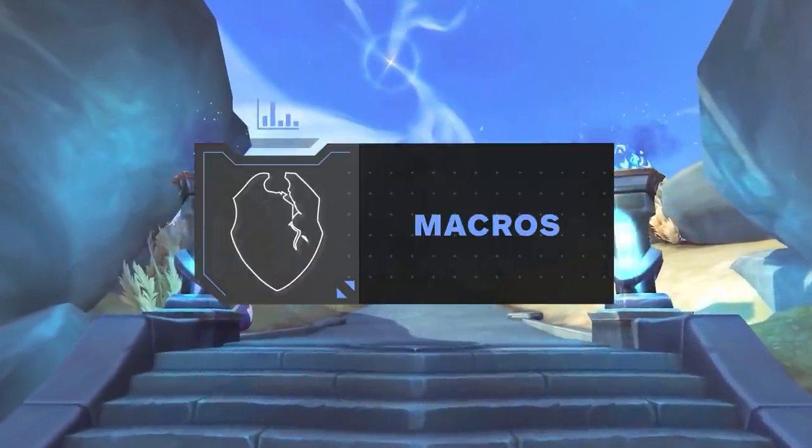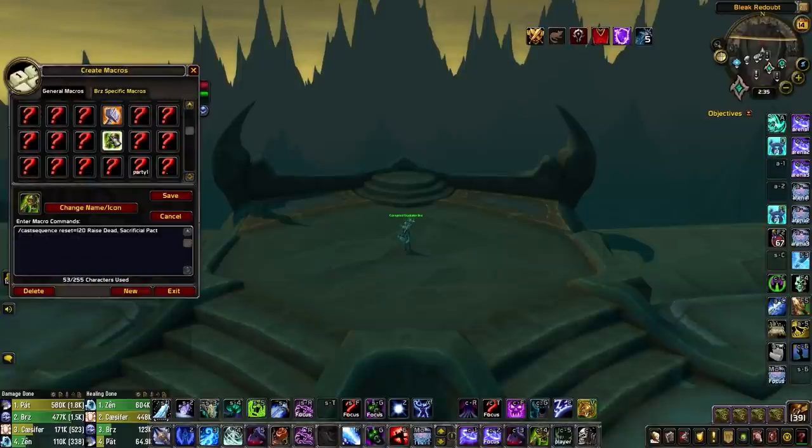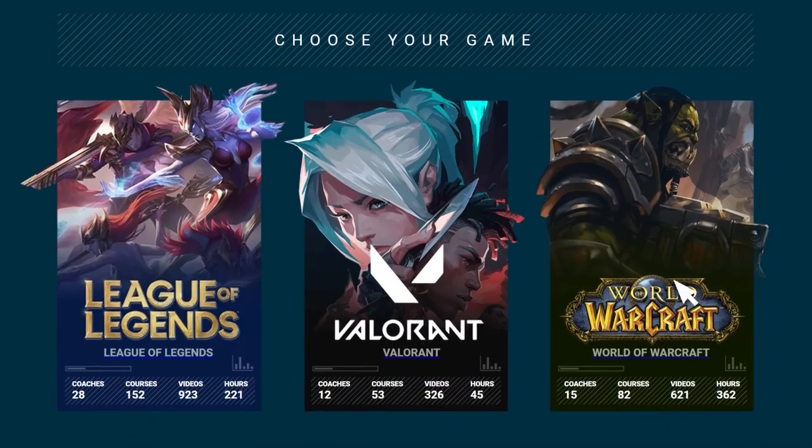For macros, the most important are focus macros for Mind Freeze, Death Grip, Chains of Ice, Asphyxiate, Strangulate, and Dark Simulacrum. You'll also want a stop-attack macro with Blinding Sleet to prevent accidentally breaking it, a cancel-aura Lichborne macro to prevent priests from shackling you when you Lichborne their Fear, a Pillar of Frost and Badge macro, and a cast-sequence macro for Raise Dead and Sacrificial Pact to save a keybind.